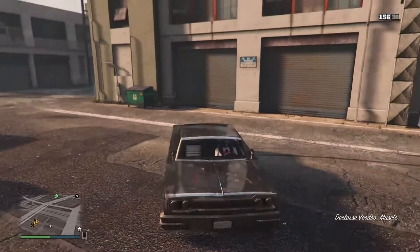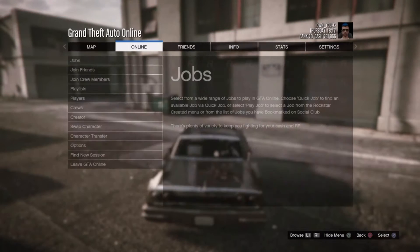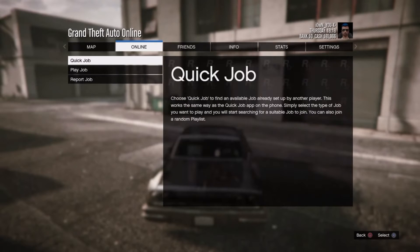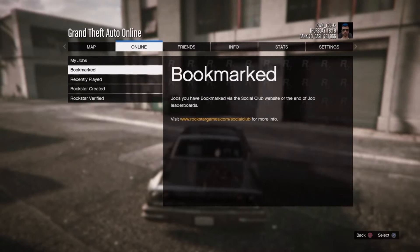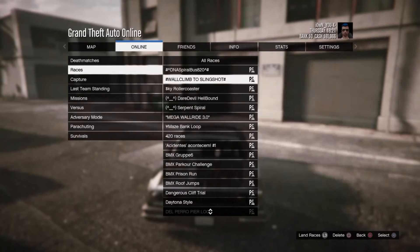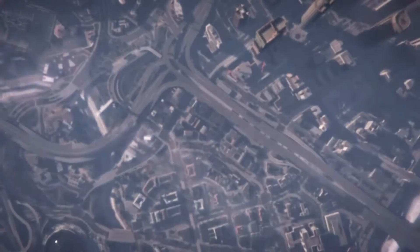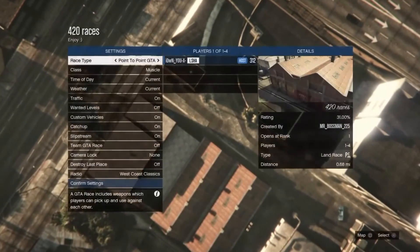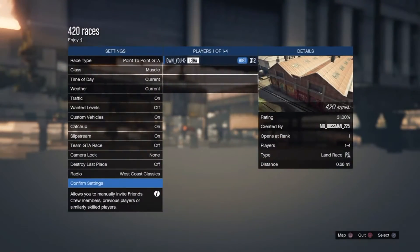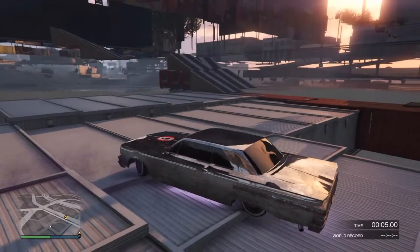Your car will be delivered by your mechanic. Get in it, then go to the description down below to get this race — it's gonna be in the description. Go to Jobs, Play Jobs, Bookmarked, and it should be a race called '420.' Load it up.